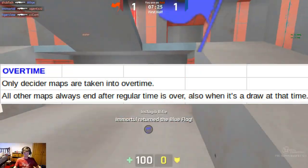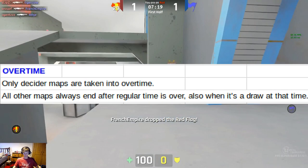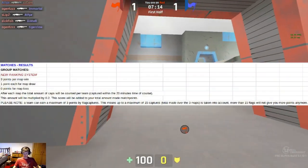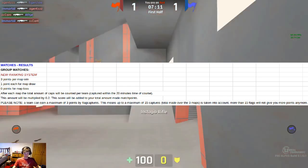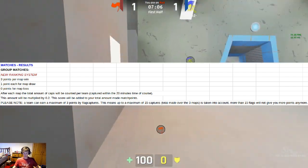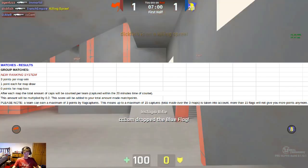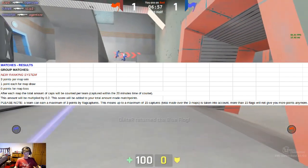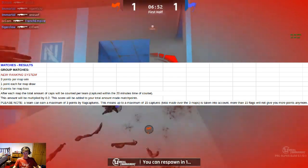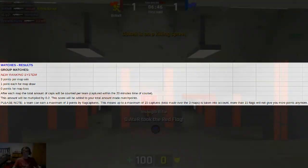Overtime is only for decider maps; all other maps just end after regular time, so there's no overtime at all in the group stages. In the group matches, there is a new ranking system: three points per map win, one point for a map draw. Each map, the total amount of caps will be counted and multiplied by 0.2, and that score will be added to your total. You can only earn a maximum of three points by flag captures, which means a maximum of 15 caps total — more than 15 flags won't give you any extra points.